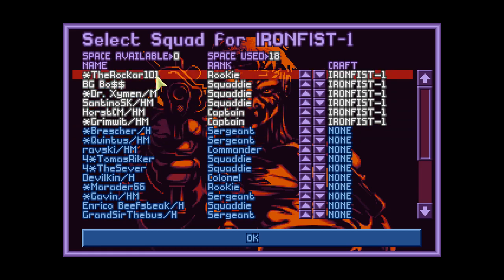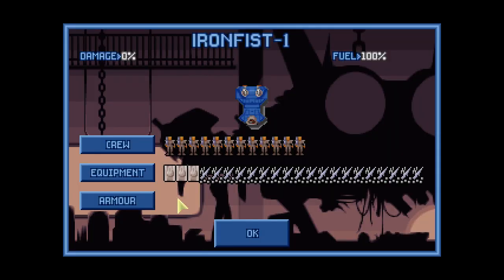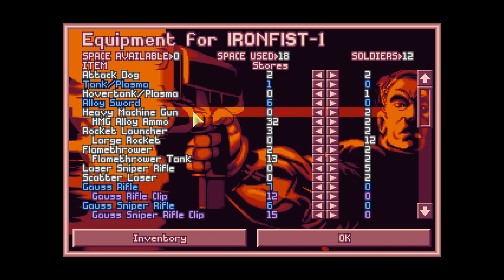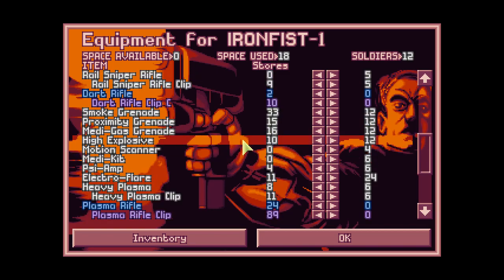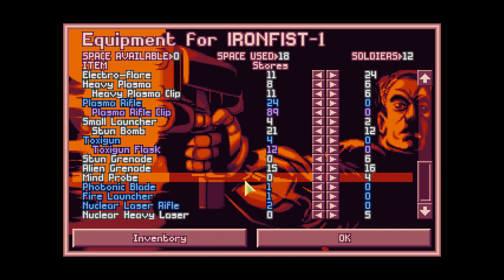We'll be taking the rookies of course — Rocker and Big Boss — and some sharpshooters, and also the psionic guys because they have been sitting here doing nothing for a long time and we want to finally try out our fresh Siams. I'll also be taking the hover tank plasma — it's not so cool but it can scout very nicely — and we'll be taking scatter laser as a new weapon. I'm also taking rail sniper rifles again because they have proven to be very useful, and six Siams.